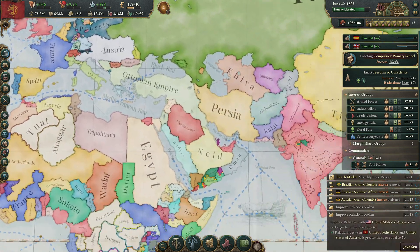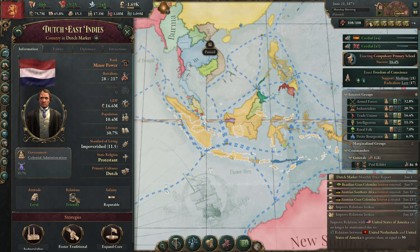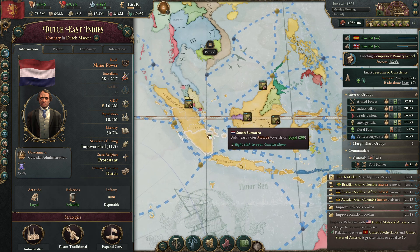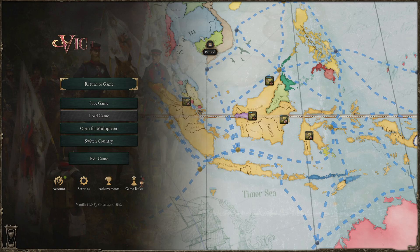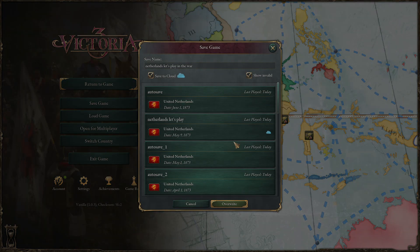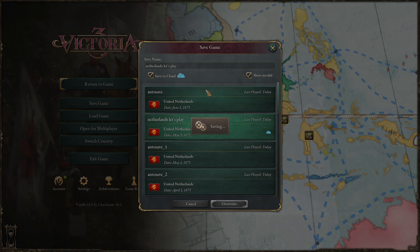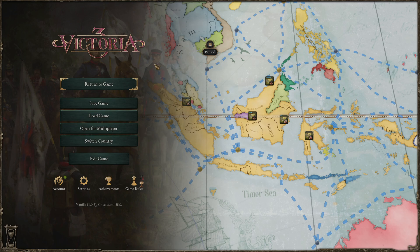My plan is to annex my dominion, the Dutch East Indies. We are friendly with them, so maybe we should stop that. But before we do this I will make another save just in case things go wrong — just Netherlands, not Netherlands in a war. Then I'm going to try annexing my vassal and see what happens: do their vassals become free or become my vassals?